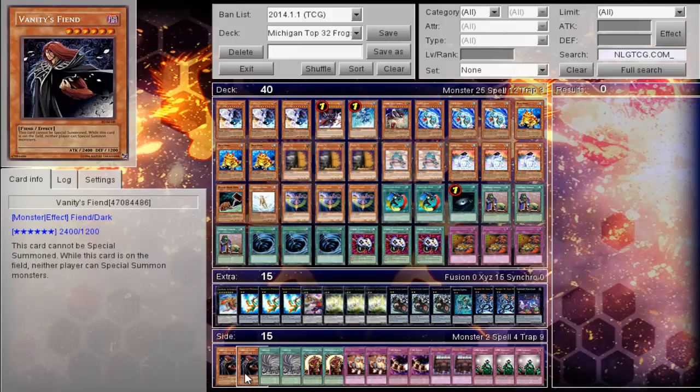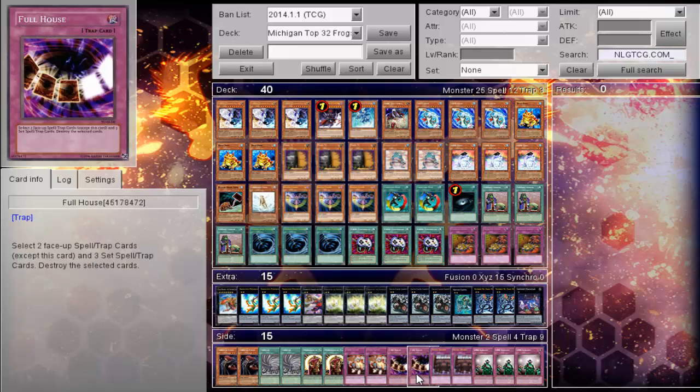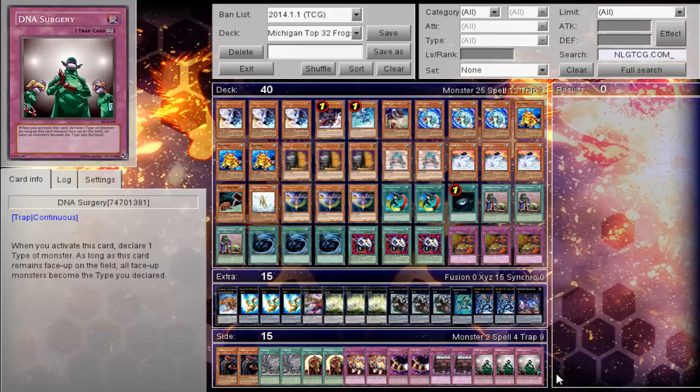His side deck: two Banisher of the Radiance, two Twister, two Messenger of Peace, two Mind Crush, two Full House, two Royal Decree, and triple DNA Surgery.